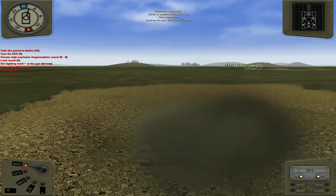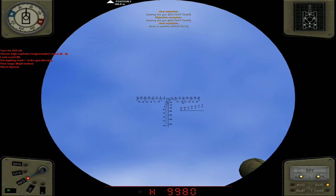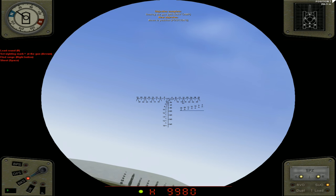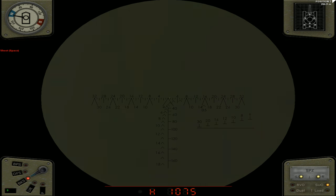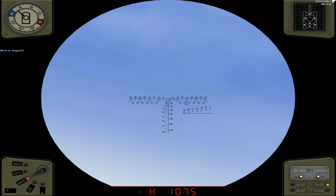Take to the gunner's station — F6. Turn on the SUO. Choose high explosive fragmentation round. I don't know which round that would be in Russian, but I presume that one. Load round by pressing R. Set the cycling mark and arrows. Find range with the right button and shoot with Space. We can do that. So let's get the range to that hill and put a round down range. On the way. Oh, we've got some zoom there too — beautiful. We hit the hill I guess. It looks like it could be high explosive — there's a flame coming off it, so it's unlikely that would have been a sabot.